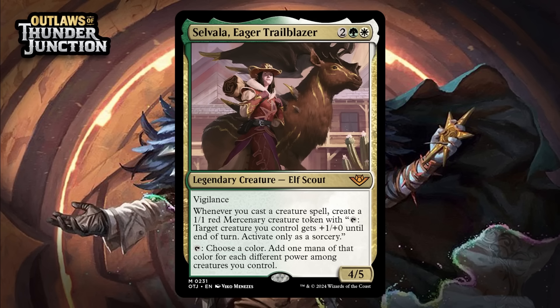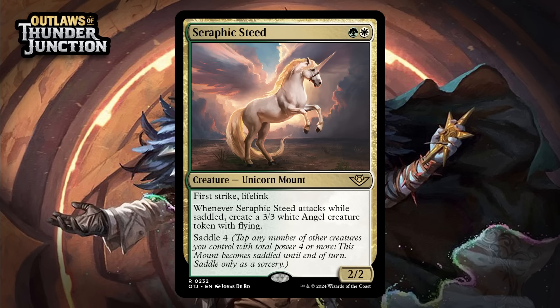Next up, it's Selvala, Eager Trailblazer, which for 2 generic, a green, and a white is a 4/5 legendary elf scout at mythic rare. She's got vigilance, and whenever you cast a creature spell, you create a 1/1 red mercenary creature token. You can also tap her, choose a color, and add 1 mana of that color for each different power among creatures you control. She's got great starting stats and she's going to crank out a ton of tokens — creature spells are just the most common kind of spell in your deck. Her ability to ramp mana won't always be useful but when it is it's going to feel nice, and because of vigilance you can swing with it and still leave mana up. This is a bomb — giving her an A.